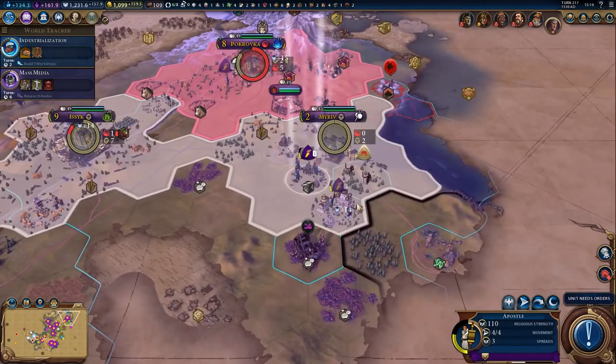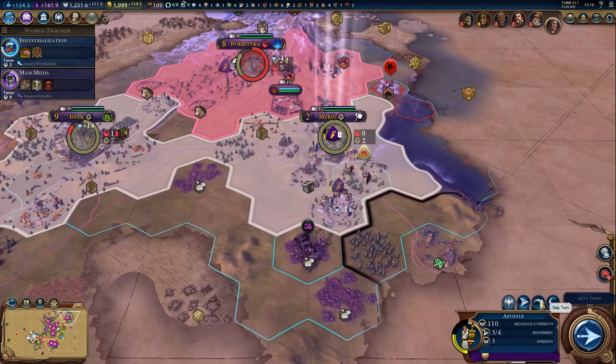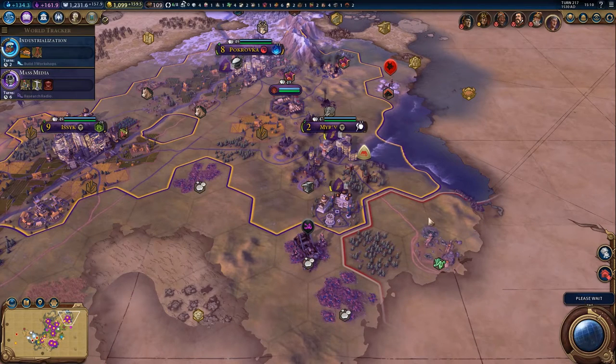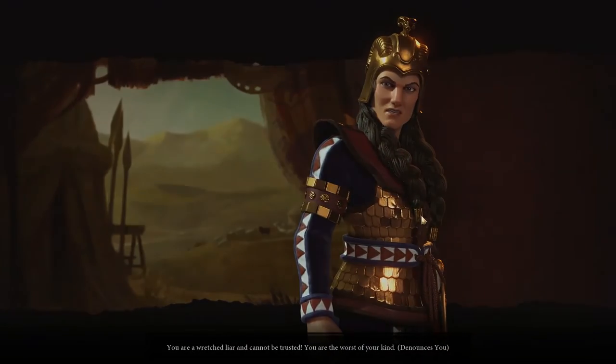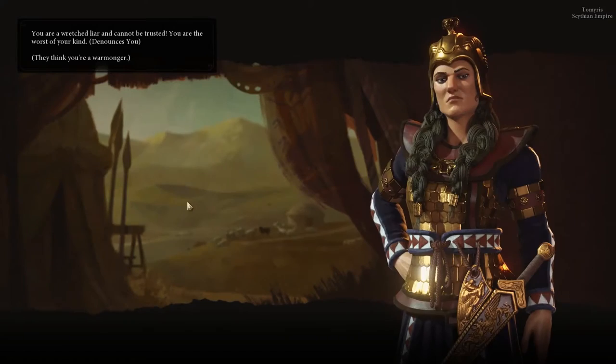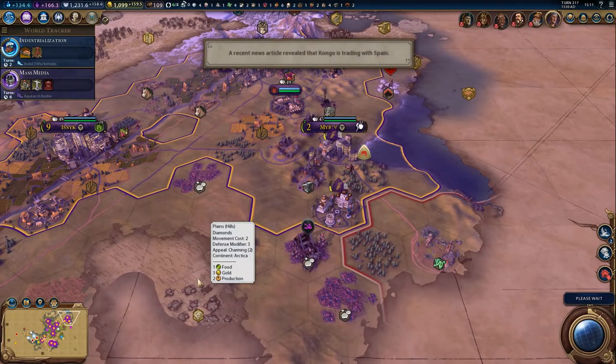We've got another unit that we can move - again, another unit that won't let me attack. It'll be a major defeat, which is a good reason why I shouldn't attack. But let's go ahead and hide in there and go on to the next turn. Well, we were expecting that considering the amount of warmonger penalty that we've got anyway. Everybody else has denounced us, so that is hardly a surprise.